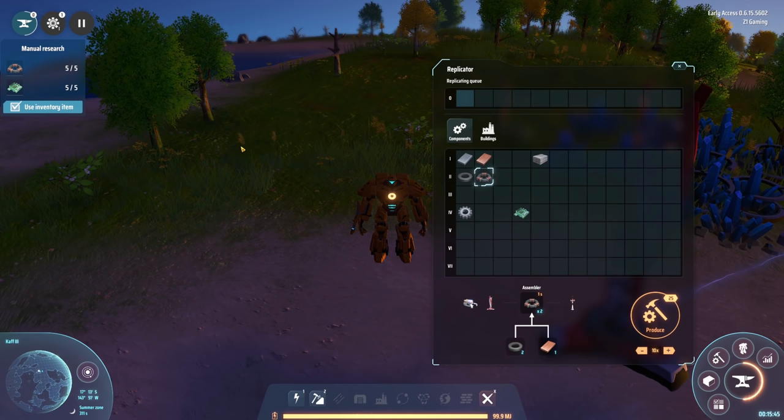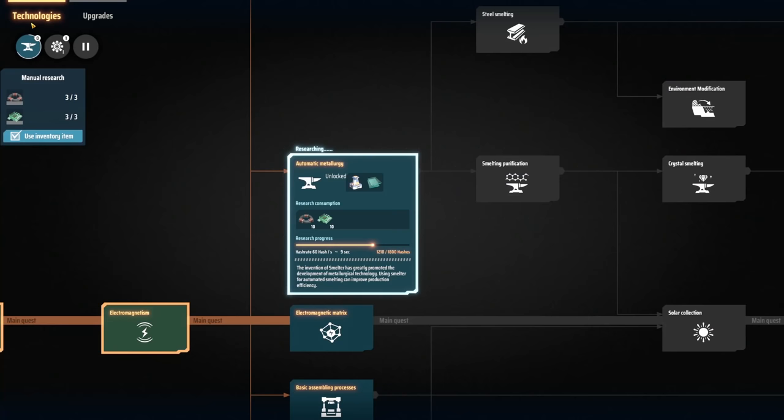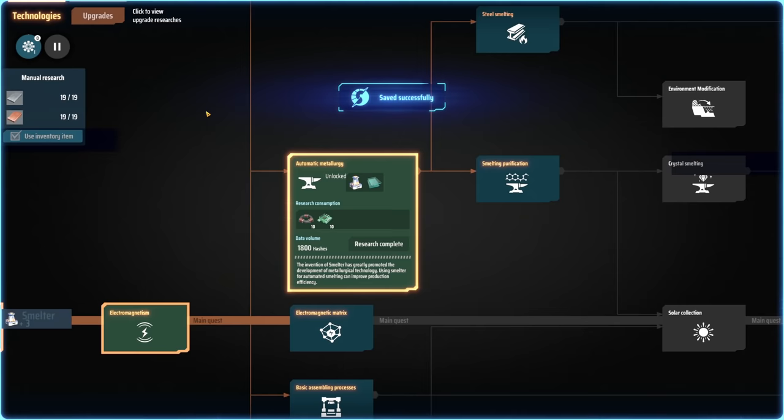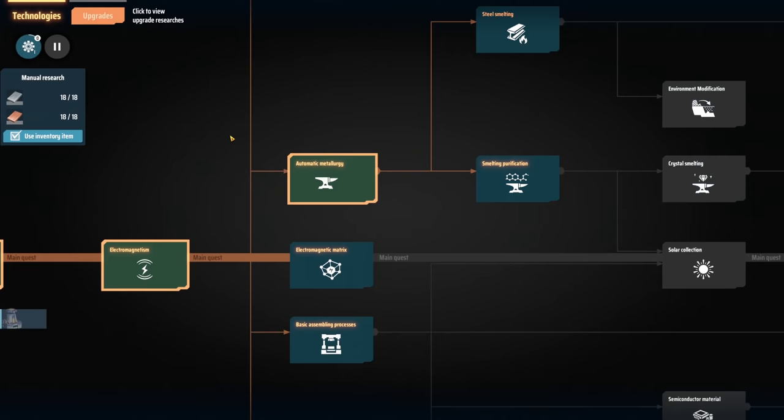I don't think I have anything that I need right now. We don't. Manual research - let's see, we are gonna unlock a smelter! That's gonna be super exciting. And we've done it - automatic metallurgy unlocked!